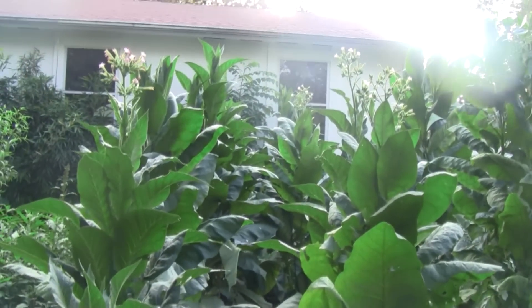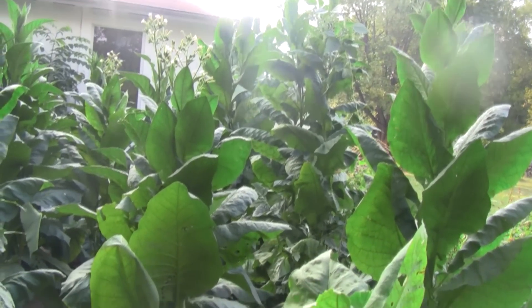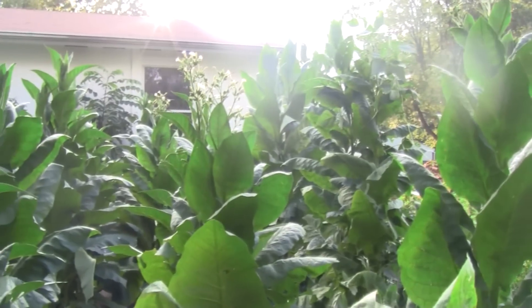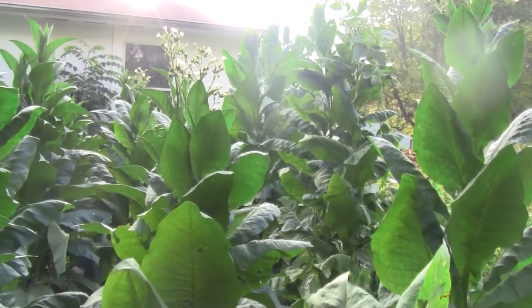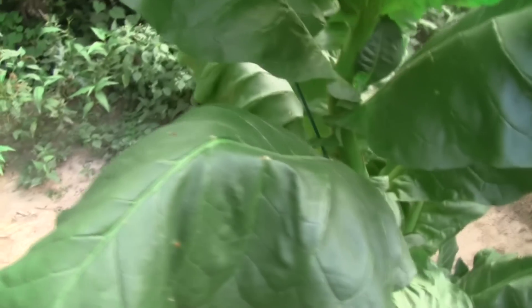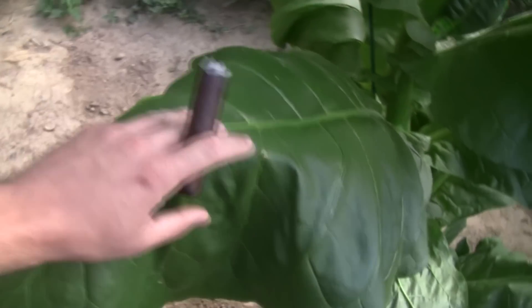Hey, what's up, Crap Network viewers? All kidding aside, this is what we call the Tobacco Jungle. Crap Network team — specifically Long Ashes, myself, and Triple Madero. I've been putting a lot of work into this. Started planting them in April, and they started out basically the size of a grain of salt. Now they're monsters — these things stand about 7 feet tall. Come take a look at some of these leaves — they're insane. Here's a cigar in hand for comparison. Look at how oily that leaf is. That's nice.